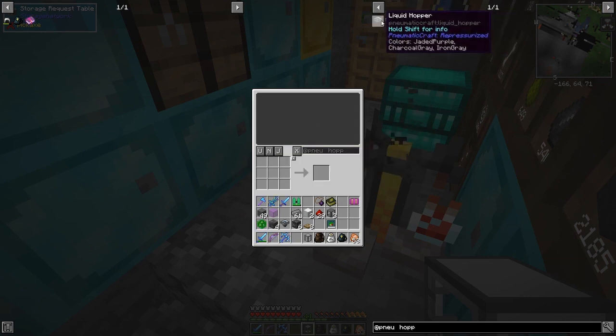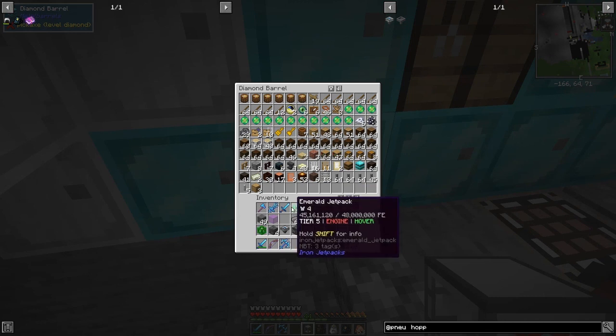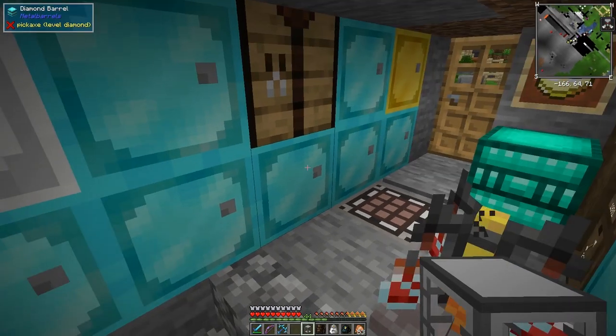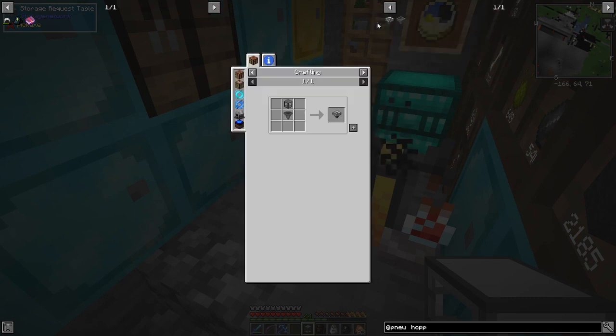It might be nice to make two of these. I notice there's actually a third tank. Let's just craft up a hopper — I've got no vanilla chests in there because they're different chests, but I should have some. I'm just going to find them — actually I'll make eight hoppers while I'm at it.